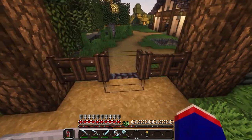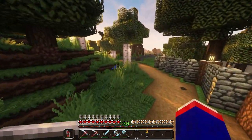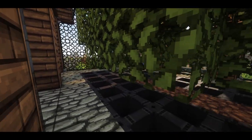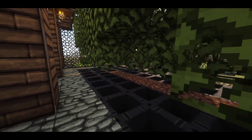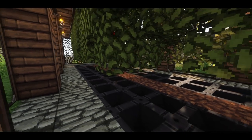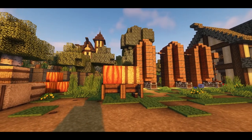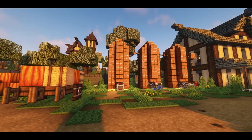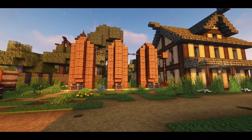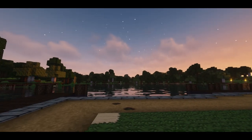Before we get started today, I'm just going to do a quick recap of what we did last episode. First off, we went ahead and improved the tree farm with some hoppers added in the floor, so now we can get more saplings without having to wait for them. Next, we built the storage silos by the farmhouse — they turned out really good, honestly a lot better than I thought.